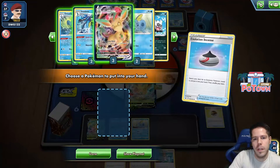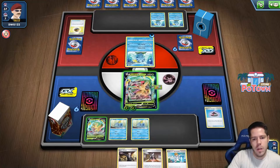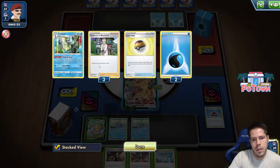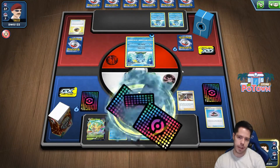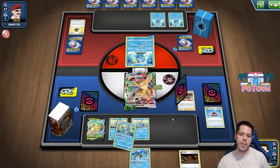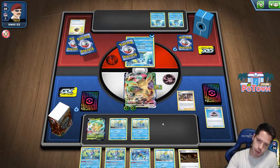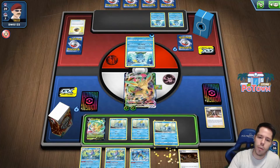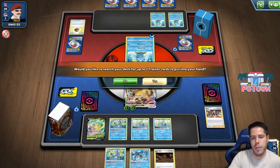No Galarian yet. Researched away three Researches, so I expect this Marnie to do some decent damage. Now I can hunt down the Galarians with the Drizzles. I'm going to evolve one Inteleon but not both, so I can search for a Boss — maybe I'll just grab the Boss here.